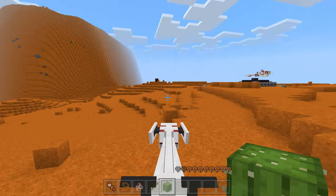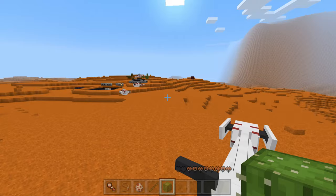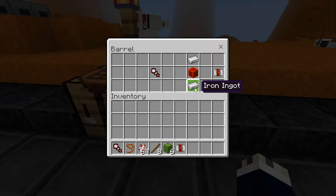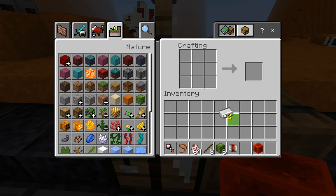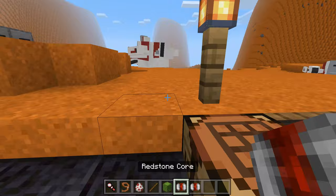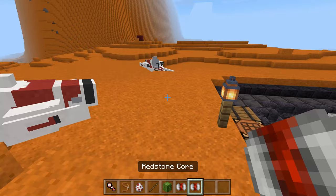Something else really great about it is that it can go really fast, so you can get from point A to point B quickly. And it even has a boost if you want to go faster. To do that, you'll need a redstone core. To craft it, you need an iron ingot and a redstone block — put the iron ingot in and the redstone block in the middle and you'll get yourself a redstone core. These don't stack and they have durability — you can use them nine times, and when they break they turn into a redstone ingot.